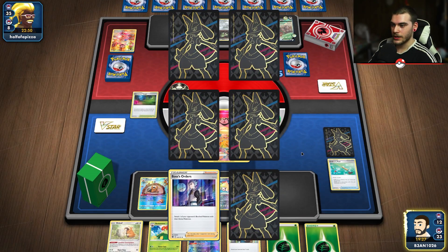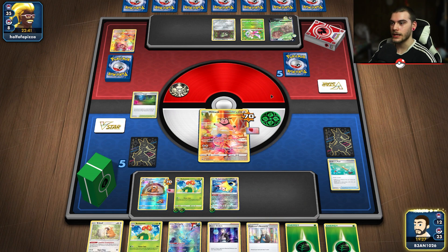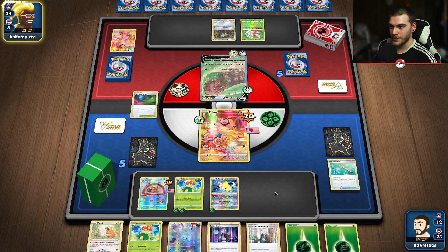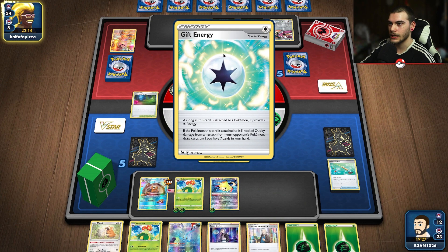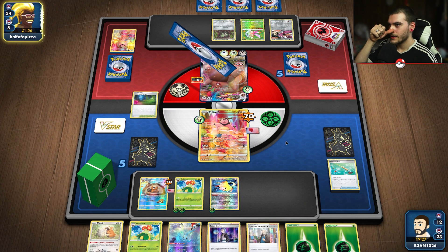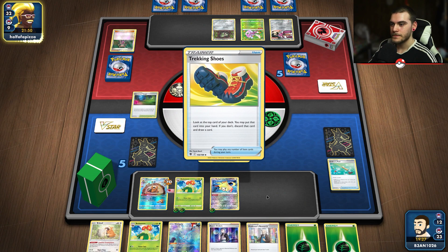They were getting ready to attack with Greedant. It's nice that we got that Boss so we can hit the Greedant and see if we can get the two-prize KO. If not, we can go into Jirachi as a backup plan. Things are going just as planned - they put up the Greedant V so they can't attack me this turn, unless they play Canceling Cologne. They play Gift Energy, making it a little harder to KO, but they still can't attack us and we're looking pretty good.